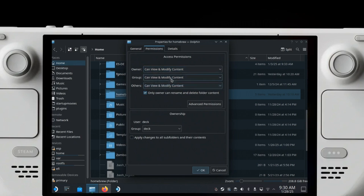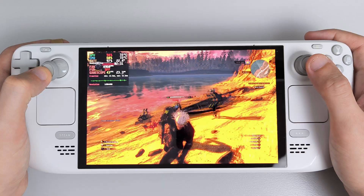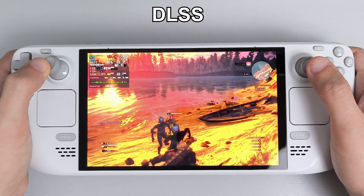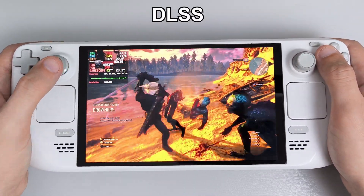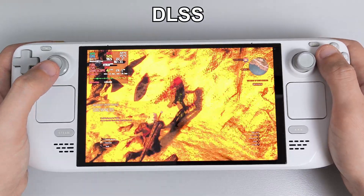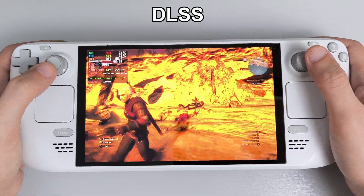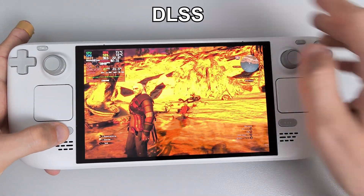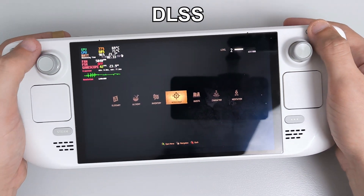So without further ado, we're going to take a look at some games and I'm going to show you my results. There was a comment on my video that said this doesn't just enable you to use DLSS — it pretty much replaces the DLSS presets with FSR 3.1 equivalents, so if the game does not natively support FSR, this enables that support. It doesn't magically turn on DLSS.